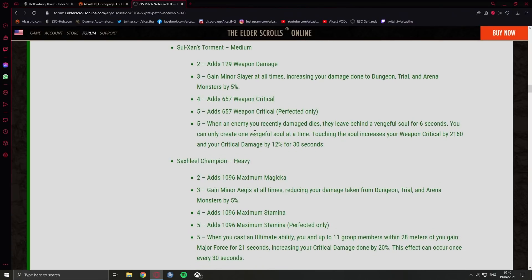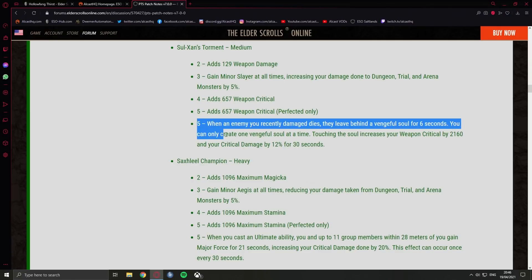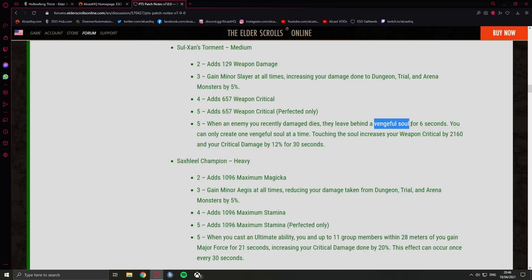Sulksar's Torment: when an enemy you recently damaged dies, they leave behind a vengeful soul for 6 seconds — you can only create one vengeful soul at a time. Touching the soul increases your weapon critical by 2K and your critical damage by 12% for 30 seconds. That is juicy — I can already see this getting nerfed. 30 seconds is insane. This will be a fairly difficult set to use because you gotta go touch the soul — you could easily die running toward it if the boss does a big AoE. You'd also need ads, so it's tricky for boss fights without adds.